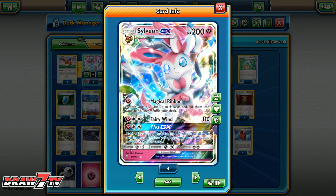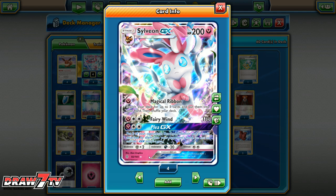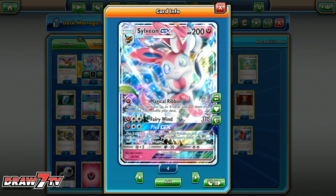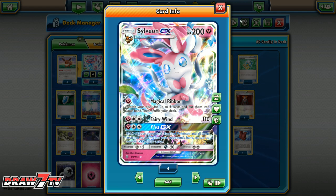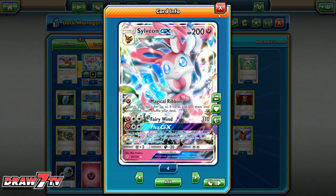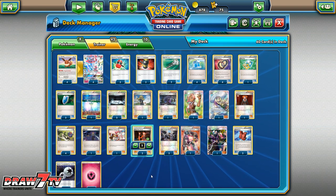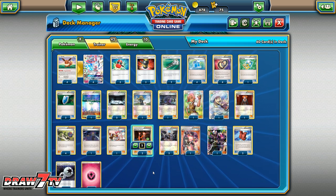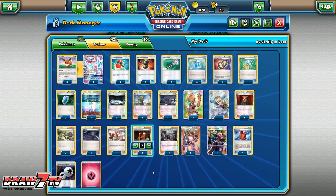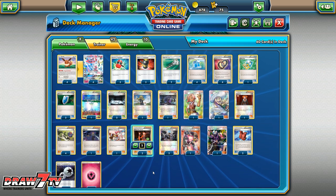Plea GX is absolutely a wonderful — and very annoying — GX attack. For the same cost, put two of your opponent's benched Pokemon and all cards attached to them into your opponent's hand. So if they've got something set up on the bench ready to attack, you just Plea GX and put all that energy and those Pokemon back into their hand. The deck is just a 4-4 line: four Eevees with Energy Evolution and four Sylveon GX. I had a Pseudo Wudo in here for the Mega Ray matchup, but kept starting with him and had no way to get him out of the active, so I took him out.